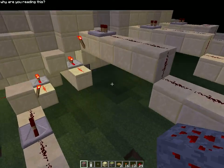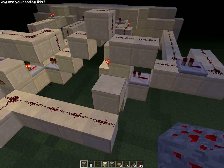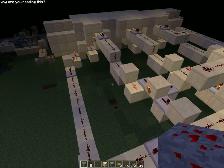This is the redstone. It's just simple bud switches — bud switches and a button lock design around here. It's not too hard to make. If you know what you're doing with redstone, you can figure it out.